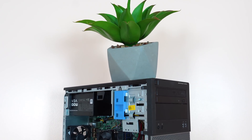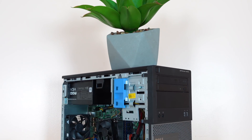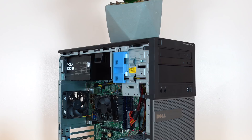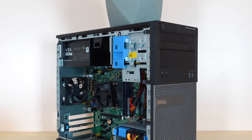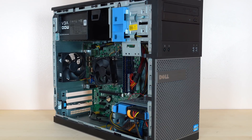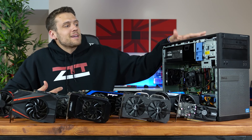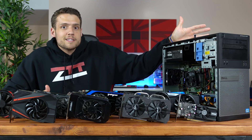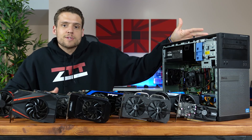For our testing platform today, I'm going to use this Dell Optiplex that you guys have seen in a ton of other build guide videos. It's rocking an i5-3470 clocked at 3.2GHz, has 8GB of DDR3 RAM, and I have Forza Horizon 4 installed on a Kingston 120GB SSD. This Dell Optiplex is a perfect testing platform for our GPUs today because this is a realistic option if you are building a budget used gaming PC.